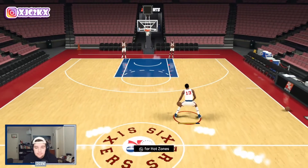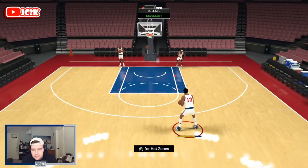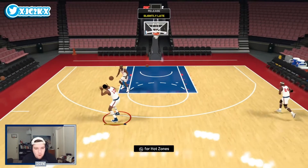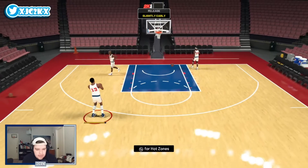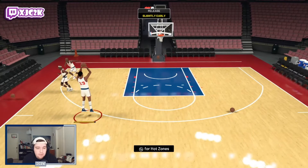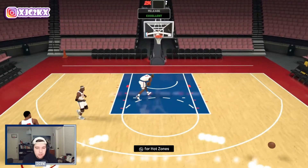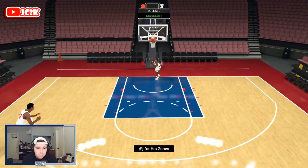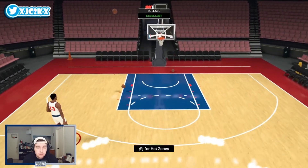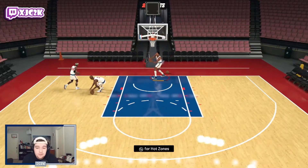You can also add a shoe that gives him around a 74 three-pointer, then the floor general boost gets it up to 79, and a coach boost gets it to maybe 84. I think you can get this three-point shot into the mid-80s with the couple boosts available. I'm greening close to 50% of my shots even on normal timing. Am I going to recommend shooting with Wilt super consistently? Maybe not — but I think he should be a capable shooter and one of the best defensive cards, probably the best, in the game.